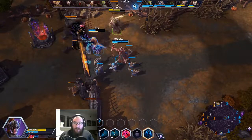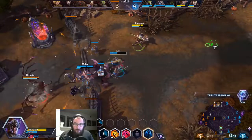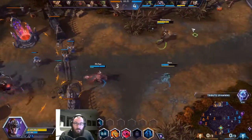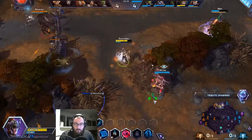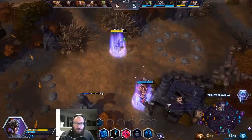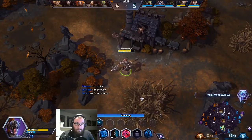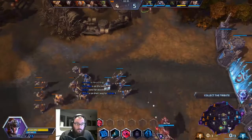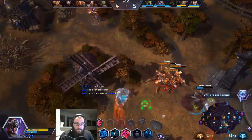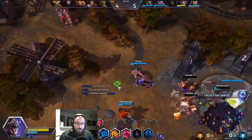I'm going to activate my Charge Strikes. I realize I have not explained my Q — my Q is that little lightning, it's pretty spammable. A little low on mana. You should be fine, especially if you don't... you've done goofed.